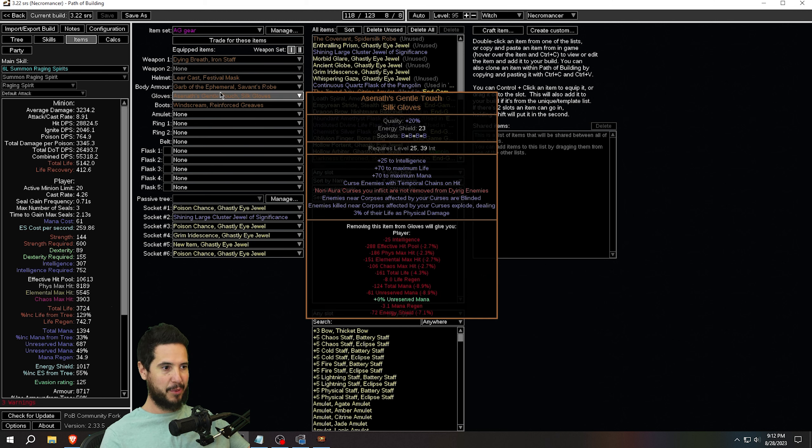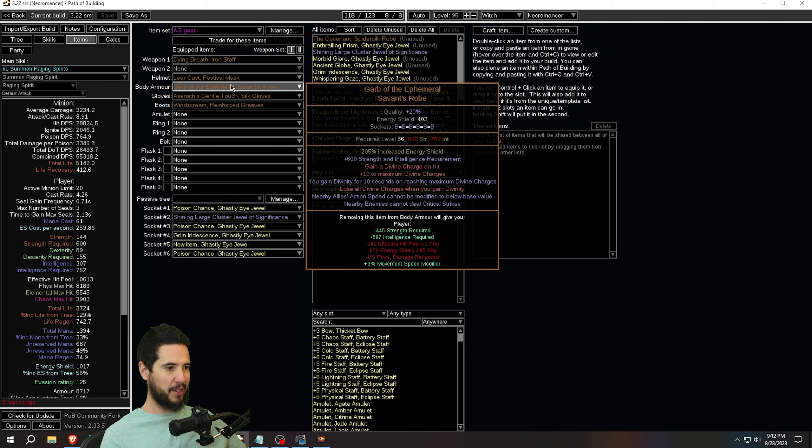Another body armor option is Garby the Ephemeral. This will make you more tanky: nearby allies' action speed cannot be modified below base value, which is really good. The big one is nearby enemies cannot deal critical strikes. So as long as you're next to your Animate Guardian — which you always are because you have Animate Guardian linked to Meat Shield — you will never take a critical strike, making you a lot more tanky just from that.